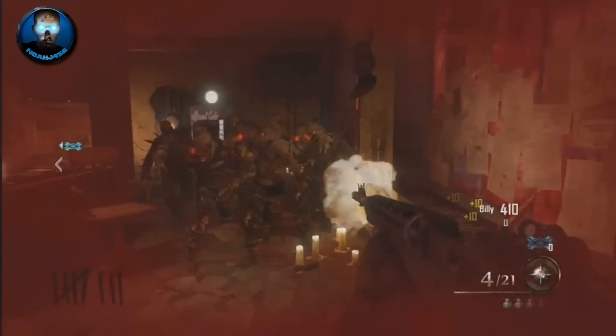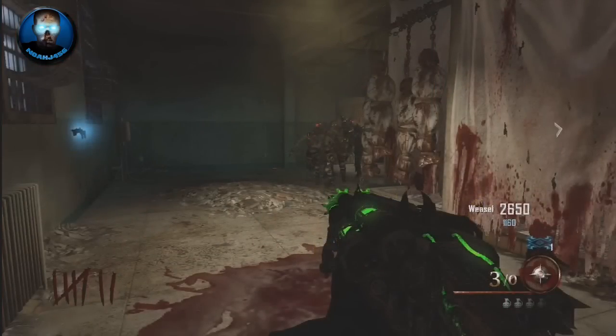Moving to the next one, we have the upgraded Blundergat, and we don't actually know what the name is for it, but we do know that when you shoot it at zombies it kind of attracts zombies to that location — it sticks on the zombies like darts and then it'll blow up. It does look pretty powerful, but we will see.